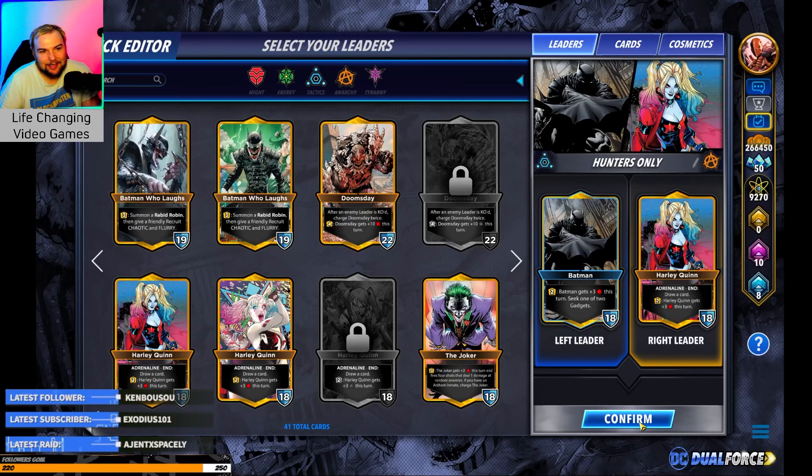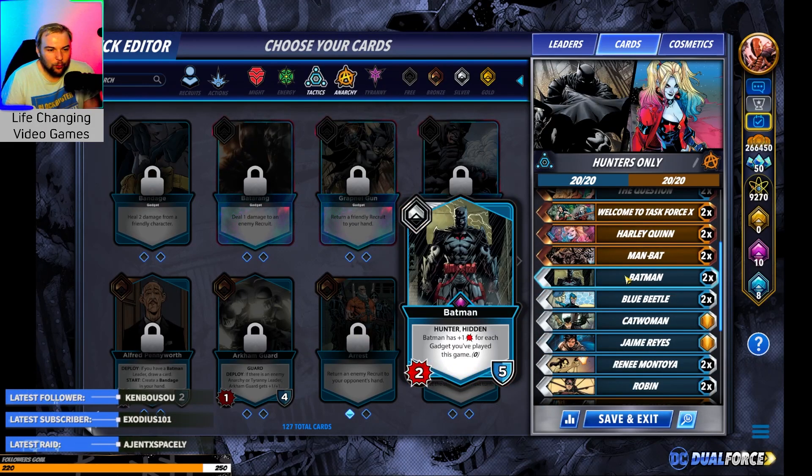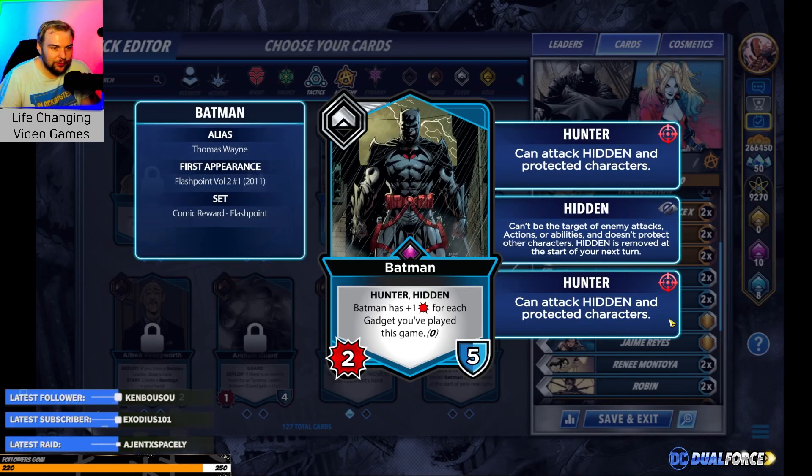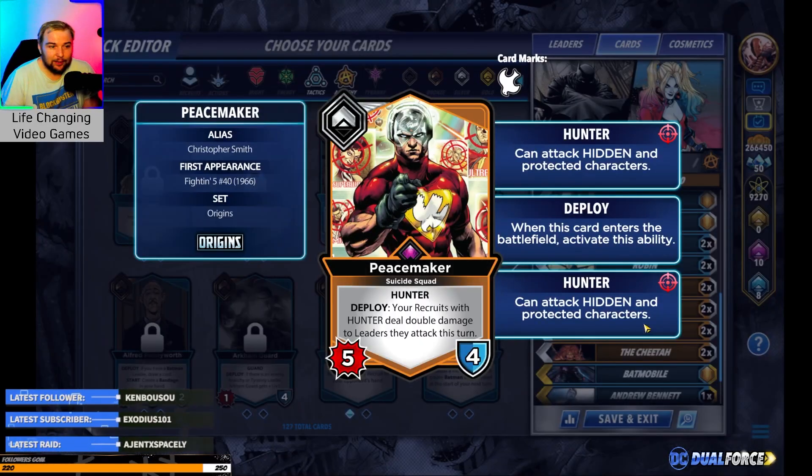The idea today is almost every card in this deck is going to be a Hunter, and we're going to try as much as possible to go face. We want quite a number of Hunter cards to hopefully finish off our opponent. Sometimes we can go after the board with stuff like Rene, because Hunters will get Ambush, which could be pretty strong for clearing board. But other times, if we're going face, we have stuff like Peacemaker — when you initially deploy him, you do double damage with each of your Hunters.